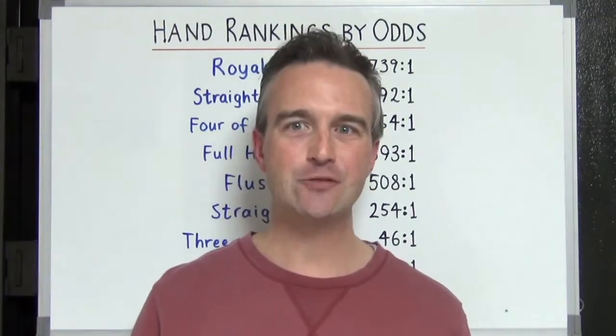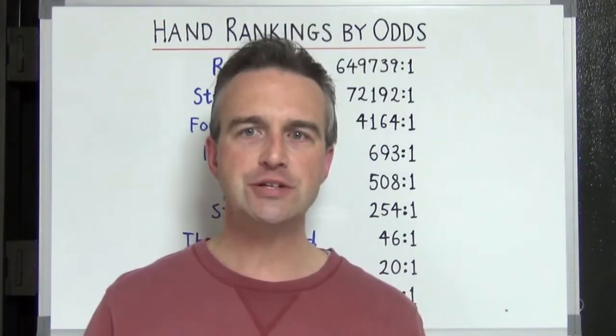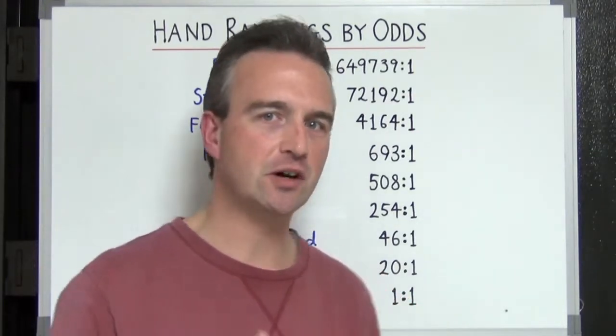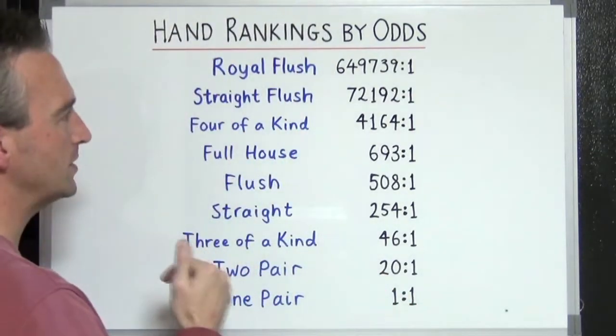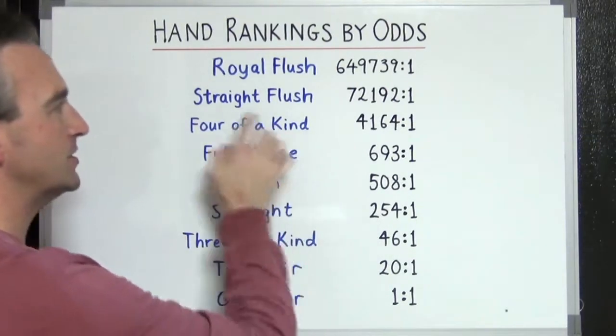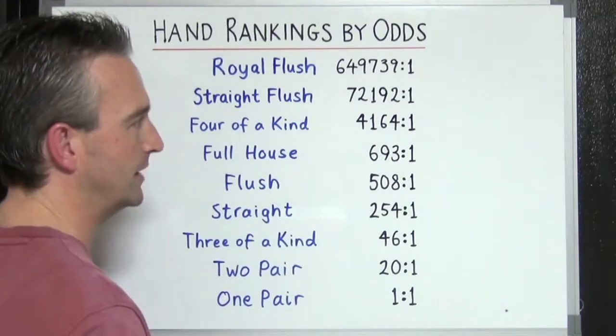So there you go — the hand rankings by odds for five card poker. I'm always curious as to how people memorize the hand rankings. The method I use is kind of like this: the royal flush and the straight flush are the easiest ones. The royal flush is the rarest and the hardest to get, and the straight flush is the second most powerful hand.